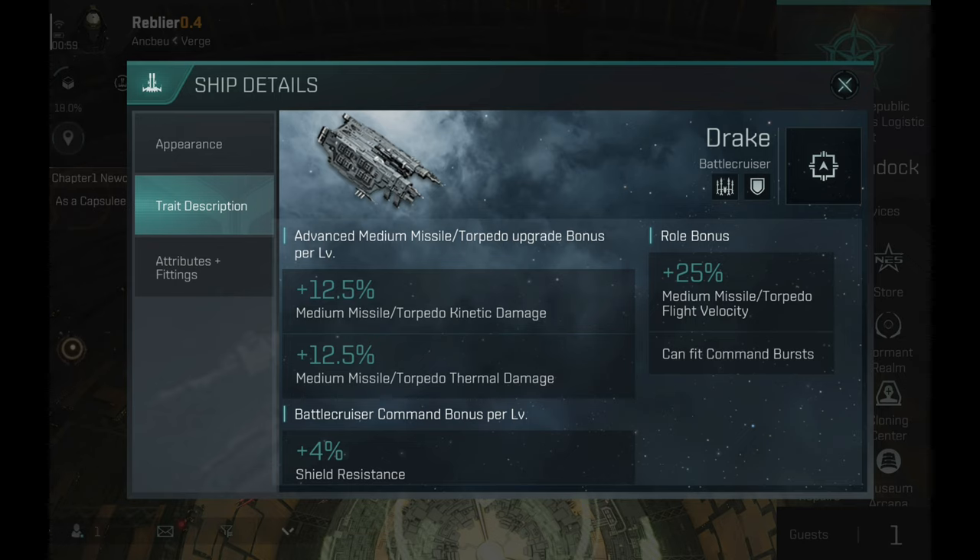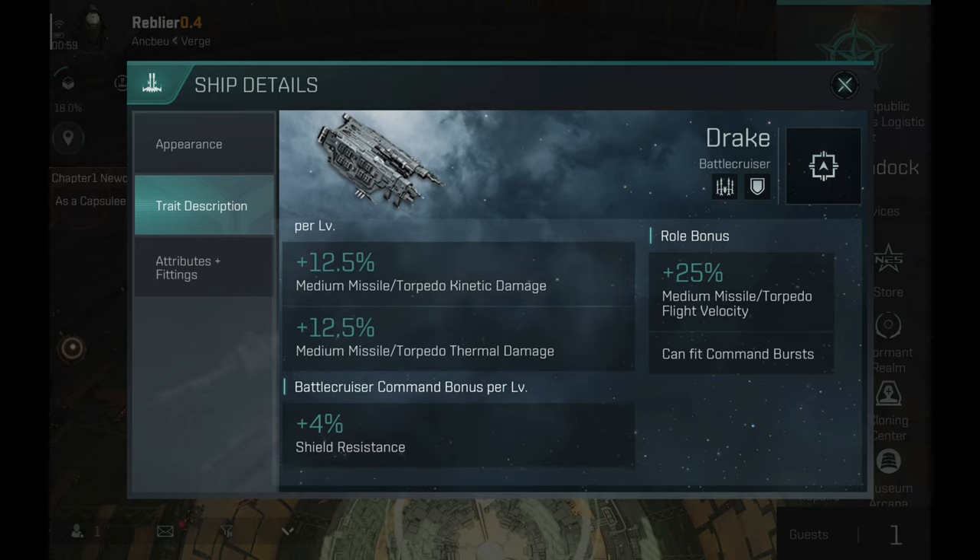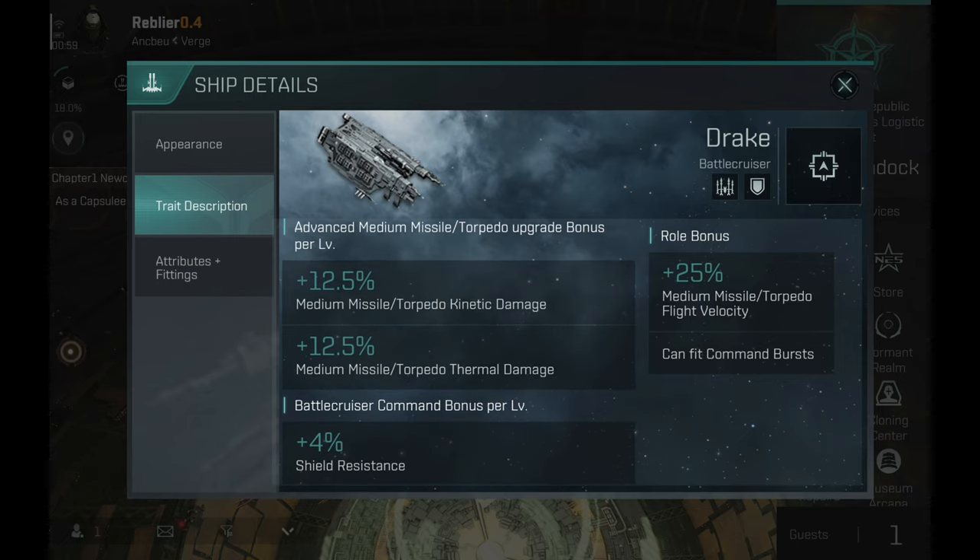The role bonus gives plus 25% medium missile torpedo flight velocity and the ability to fit command burst modules. The advanced medium missile torpedo upgrade bonus gives plus 12.5% kinetic damage and plus 12.5% thermal damage. The battle cruiser command bonus gives plus 4% shield resistance per skill level. So technically you can fly this ship as an alpha clone — you don't get the extra damage, but you get the extra tank, which is also very important.